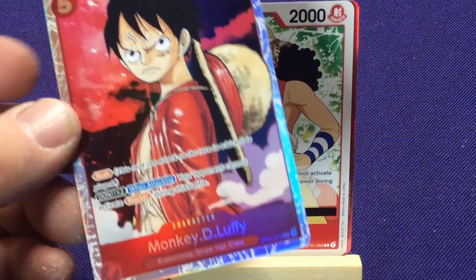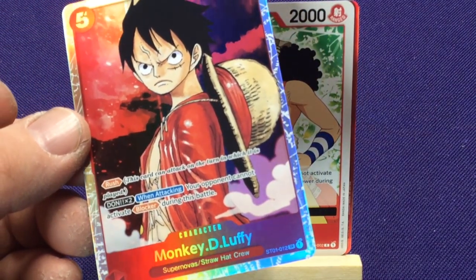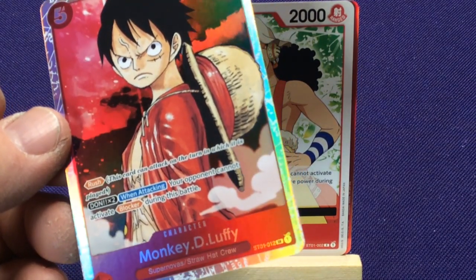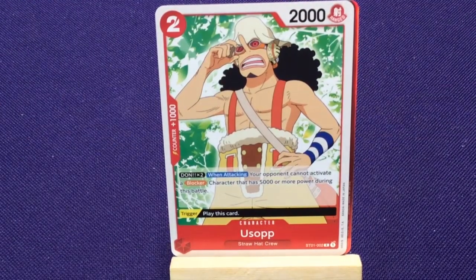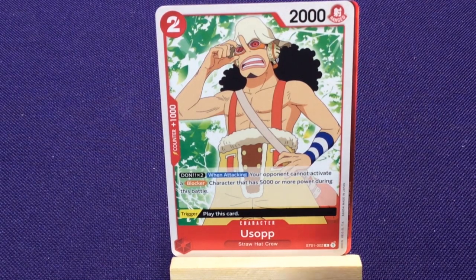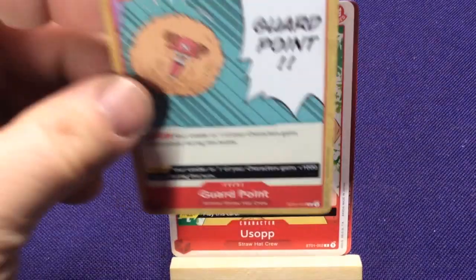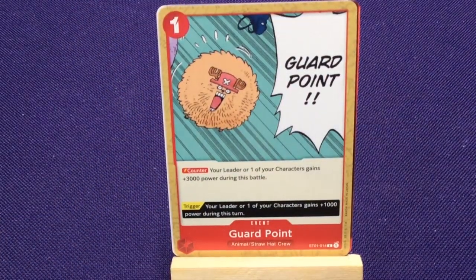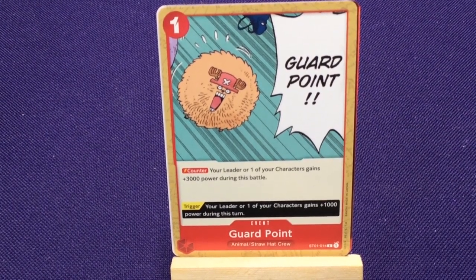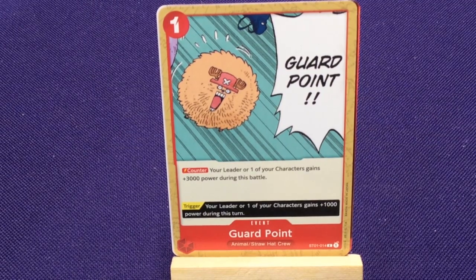We also have a regular Luffy character card, so I can play a Luffy alongside the leader Luffy since all that matters is they have different card numbers. This is Starter Set 1, number 12. It looks like all these cards might be Starter Set exclusive characters. For event cards, it's the same basic layout — Guard Point for example has keywords Animal and Straw Hat Crew since it features Chopper, with cost at the top.